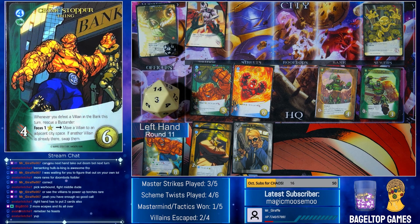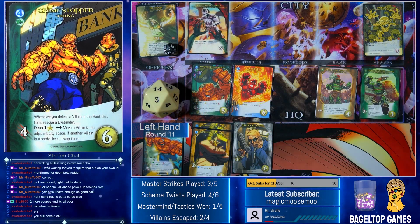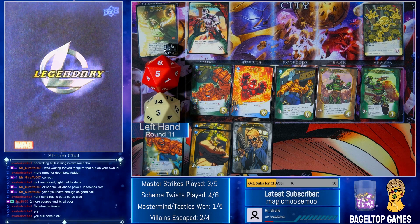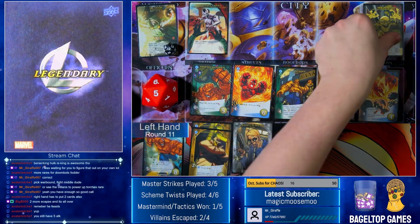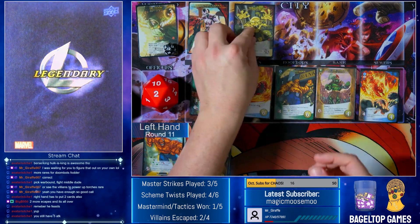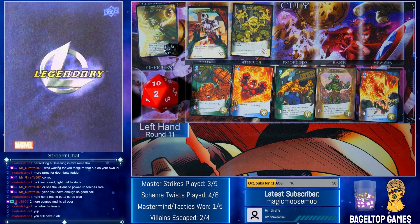Crimestopper: whenever you defeat a villain the bank this turn rescue a bystander. Focus one recruit — move a villain to an adjacent city space, if another villain is already there swap them. This would be great to focus and fight against Burrow — for example I could move Kyara and then fight Moloids and then they'd go away. I still have five attack. I'm going to fight the Moloids even though they're going to come back. I'll get a free KO out of it. And let's take Don't Make Me Angry — let's go all in on Strength. Five attack. We're going to fight the Moloids for three.